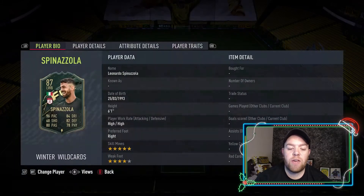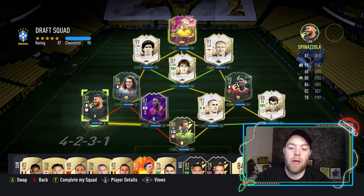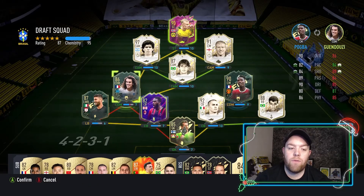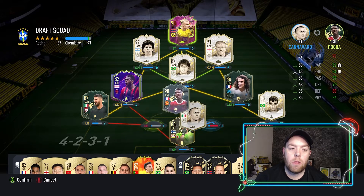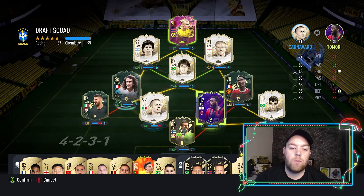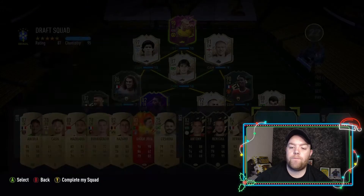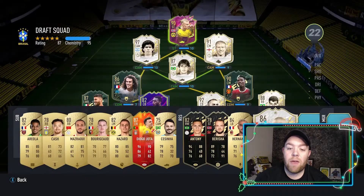Let's go Spinazola because I think he's five-star skills — yeah, five-star skills. We'll play him off-CAM. Moving him... wrong one. Move him there. It's not the greatest, so let's just swap those back. Two players left — give us a center back at least — we don't get Veron.